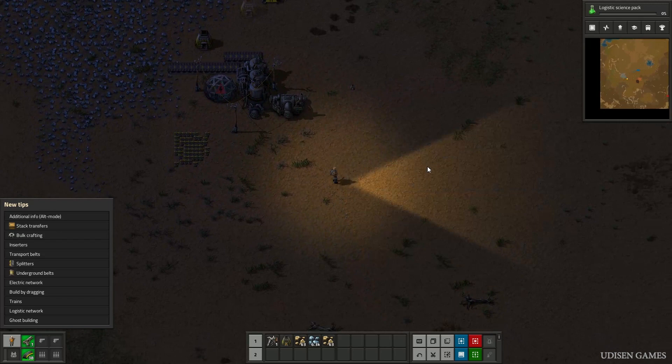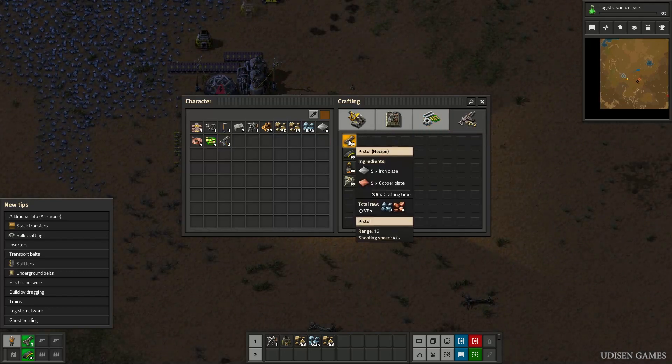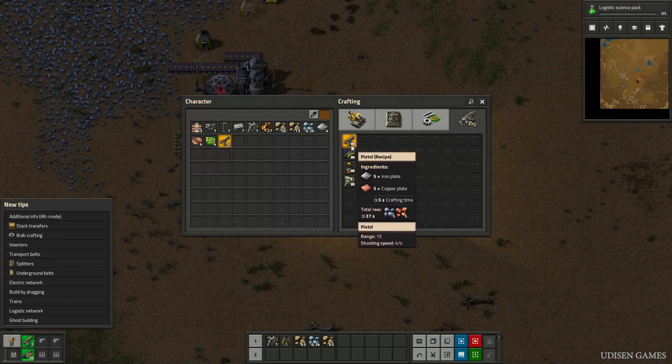How to shoot? Easy. You can always craft your weapon in the combat section. For example, the pistol — the cheapest one — you can craft with 5 iron plates and 5 copper plates.